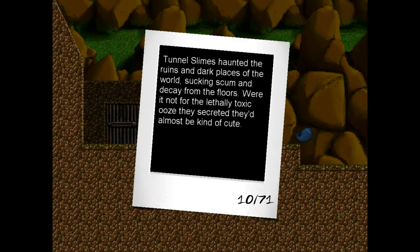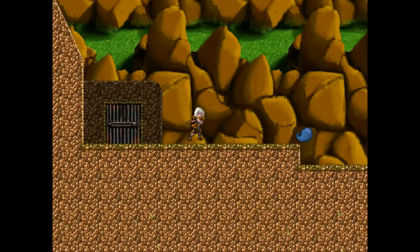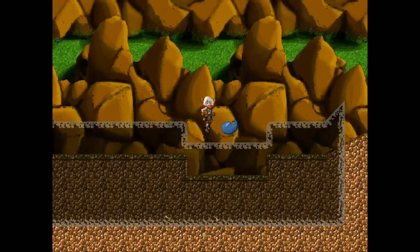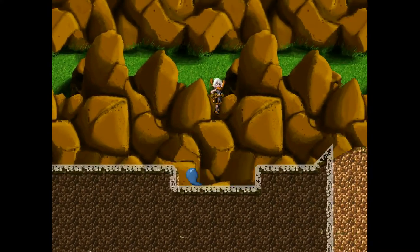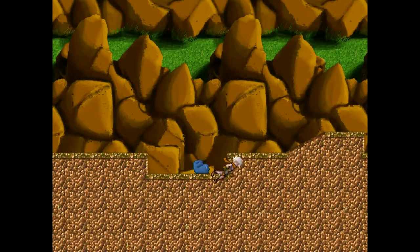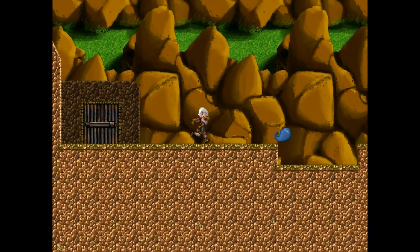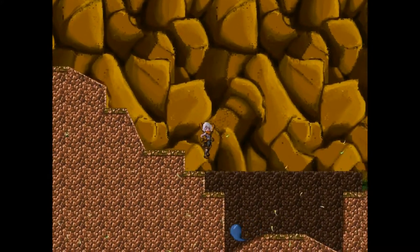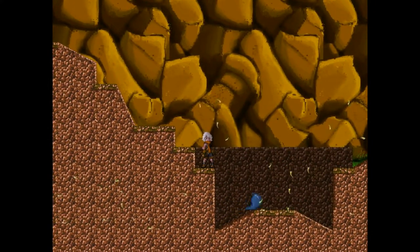'Tunnel slimes haunted the ruins and dark places of the world, sucking scum and decay from the floors. Were it not for the lethally toxic ooze they secreted, they'd almost be kind of cute.' They're kind of cute. Can I kill it? Nope. Can I jump on its head? No - I die. I just got an achievement - 'That's Not Turtle'. Okay so we can't kill these things apparently.